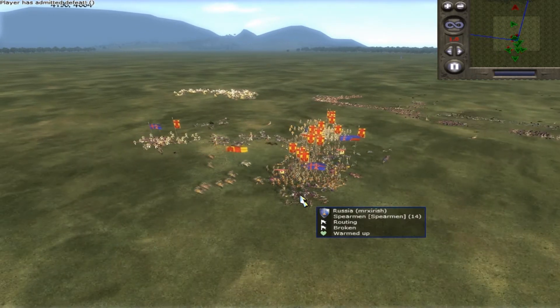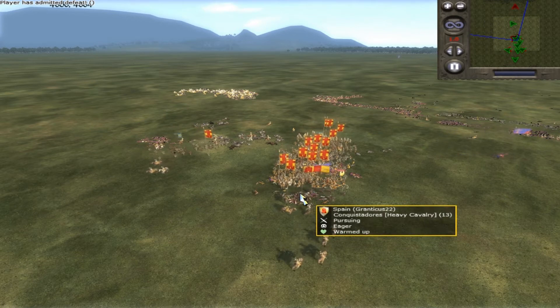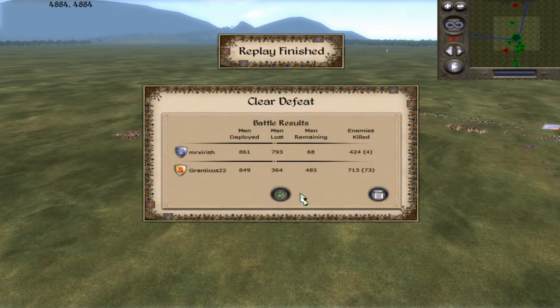So that will bring an end to the battle against Granticus 22 — he comes out victorious playing as Spain, and I'm defeated playing as Russia. We'll get unit stats here: we had almost the exact amount of units deployed. I lost almost 800 men, he lost only 360. He killed 713 and I killed 424. I had friendly fire against about 70 or 60 of my own units, so definitely something I can improve on.